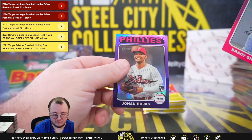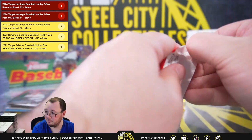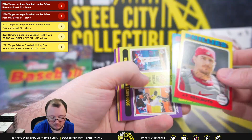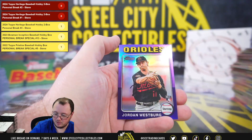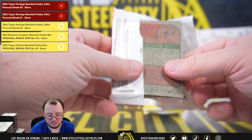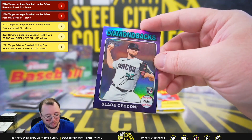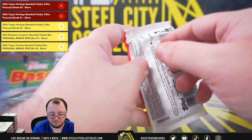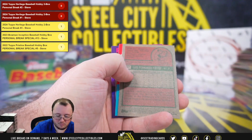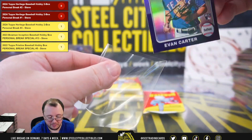Sandoval. Johan Rojas rookie purple chrome — rookie for the Phillies. Jordan Westberg purple chrome for the Orioles. Slade Zaccone purple chrome rookie for the Diamondbacks. Luis Patino SP. Evan Carter purple chrome for the Rangers.